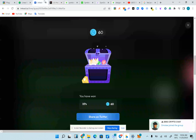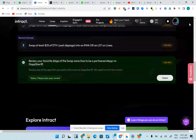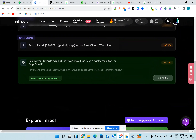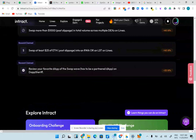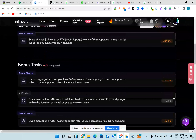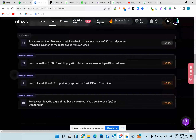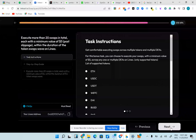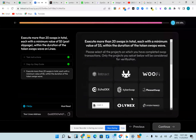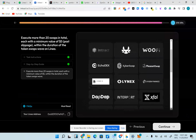I'm going to claim here and then claim for the reward assets as well. Claiming for the review share too. I've claimed everything. The remaining task is only the 20 swaps, which I've completed. I'm going to start the verification and select the DEXes — SyncSwap and Symbiosis.